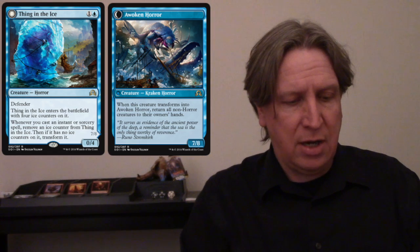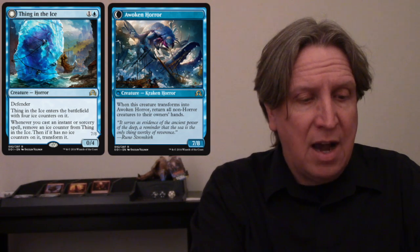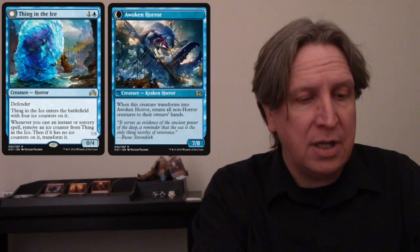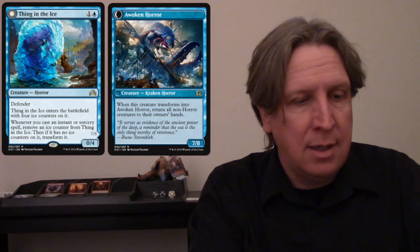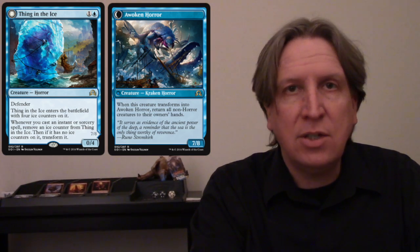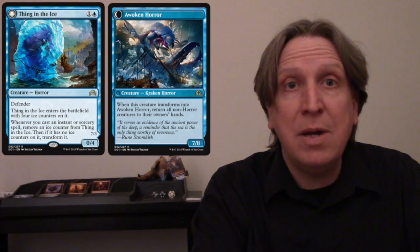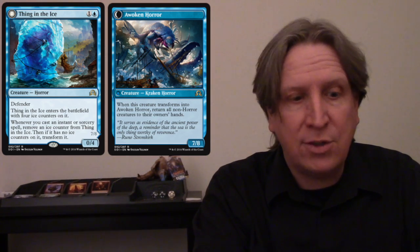I also put Thing in the Ice in the deck, which is a great card with instants and sorceries. It's a defender, a 0/4 two-drop. Thing in the Ice enters the battlefield with four ice counters on it. Whenever you cast an instant or sorcery spell, remove an ice counter. When it has no ice counters, transform it — it becomes Awoken Horror, a 7/8. When this creature transforms, return all non-Horror creatures to their owner's hand, so it literally wipes the board. There aren't many Horror creatures in Frontier so it's very rare anything stays.